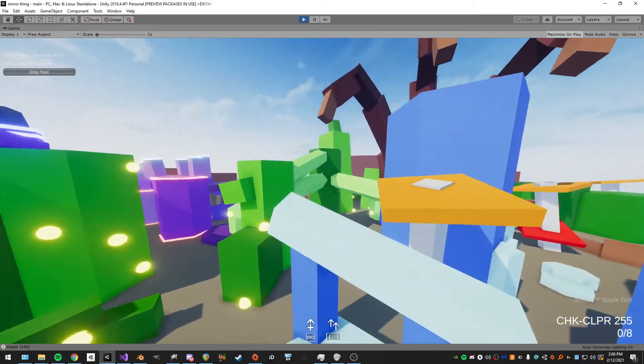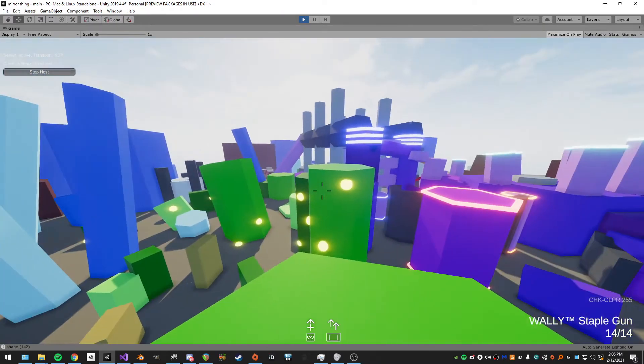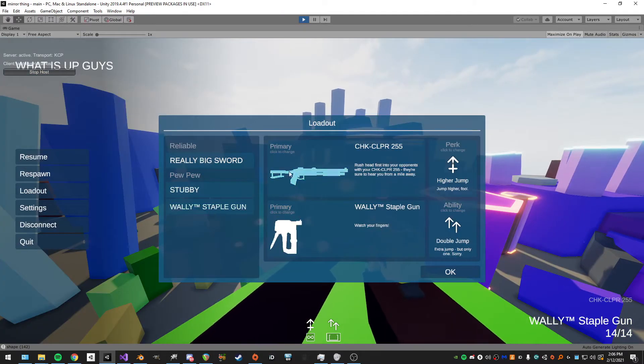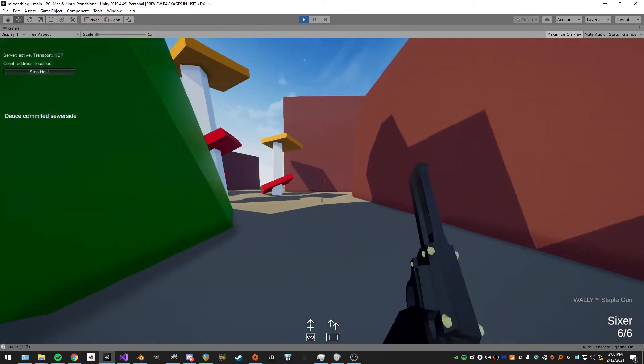I could do something like 10 bullets with 10 rays — that's 100 total. It's really unique and dynamic, and took about five minutes of setup because it's already in there. Another good one is the Sixer, which is a magnum or revolver.